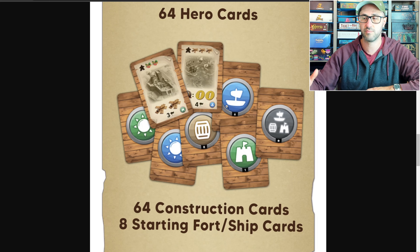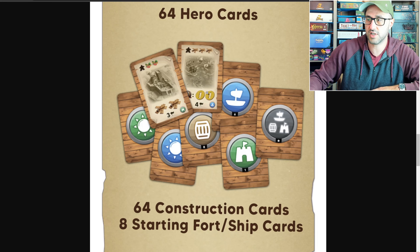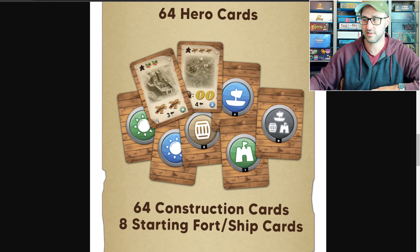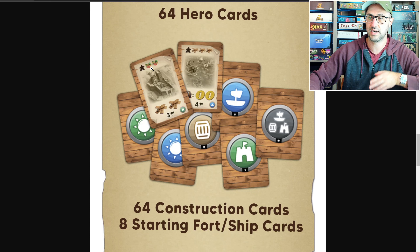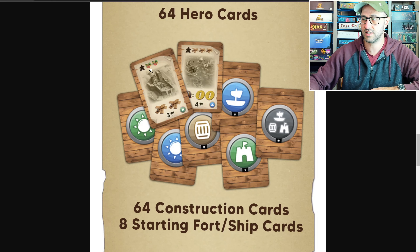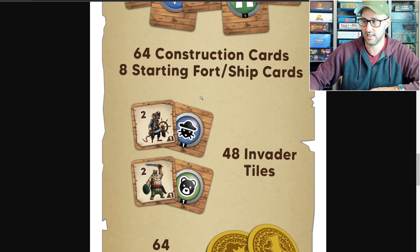The different actions that players can perform are going to allow them to gain all sorts of different resources and cards that they can use to fight back against those invaders, or to build different ships and forts, which can also help you battle against those invaders depending on where you build them out on the board.